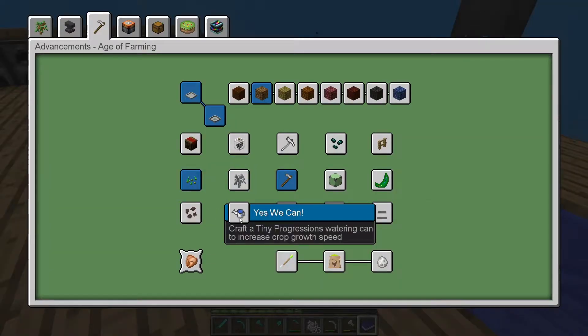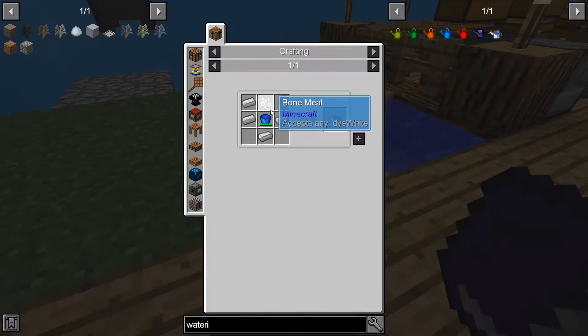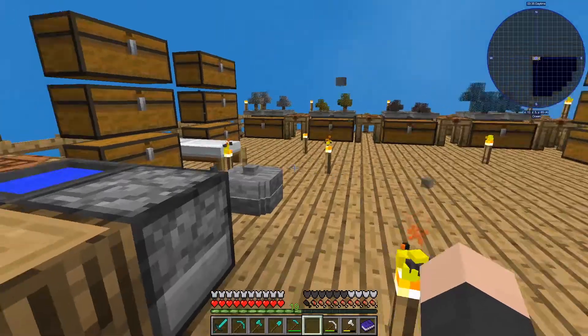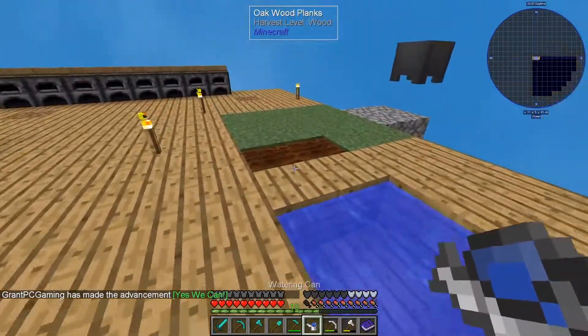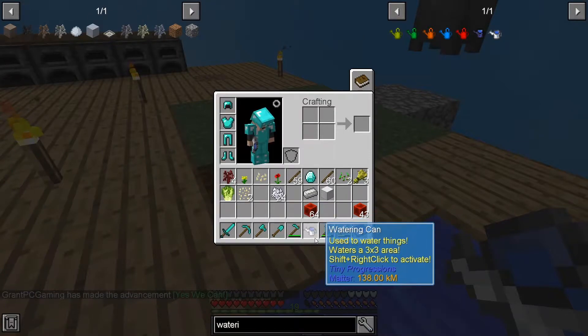Watering can. Okay, interesting. So we need bone meal, a water bucket, and some iron. That's easy enough. Boom, watering can. And it lasts forever, it seems.